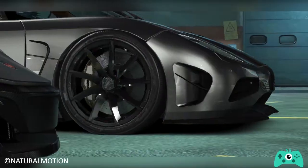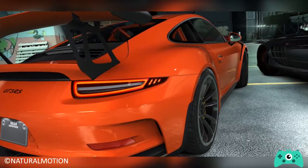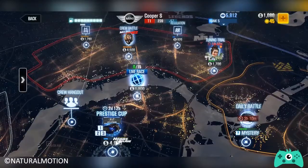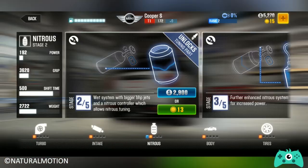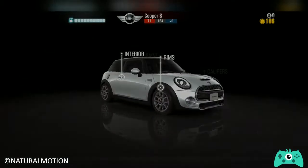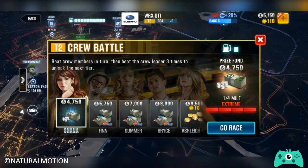The game Core Loop for CSR2 revolves around four components: competing in crew battles and different race modes, obtaining rewards, upgrading car parts and purchasing new cars, and lastly, ranking up and unlocking new crew battles.